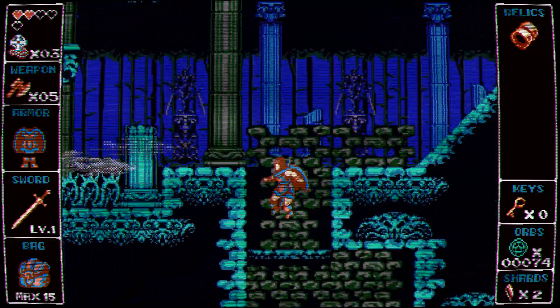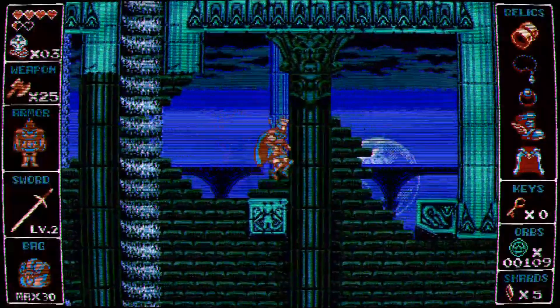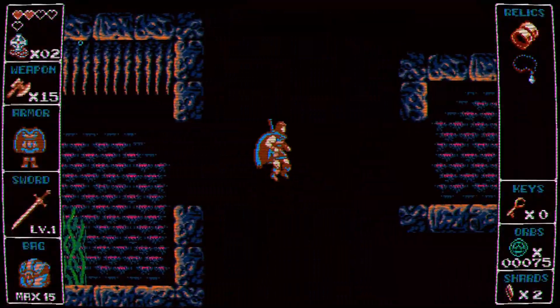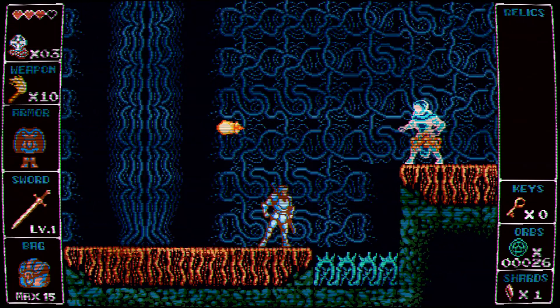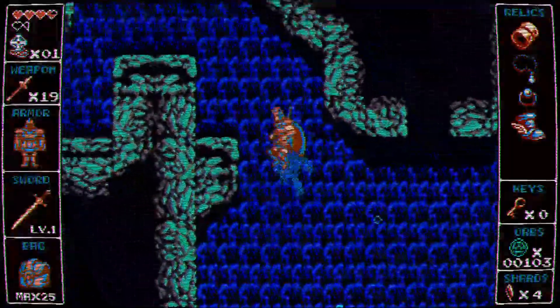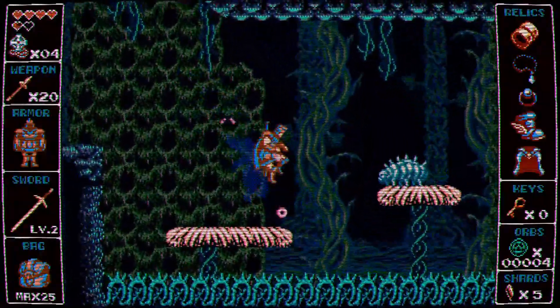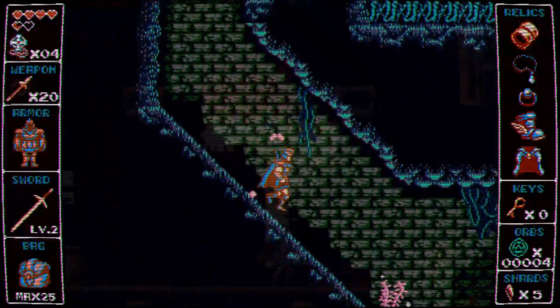I'm free to go anywhere in each 2D area, provided I have the power-ups to reach it. I may find upgrade rewards after difficult platforming segments, secret exits from vigilantly scanning the environment, or new sub-weapons from solving puzzles. The sub-weapons are similar to Castlevania's, but you can freely switch between them. I was motivated to go back to a level multiple times, exhaust its rooms, and return whenever I gained a new ability. The game cunningly masks a deep, addictive Metroidvania progression behind its seemingly linear structure.